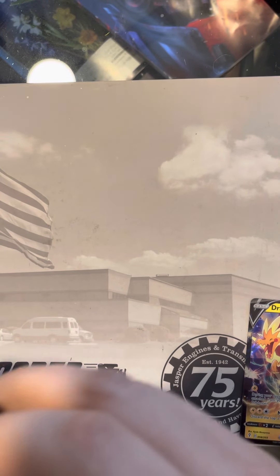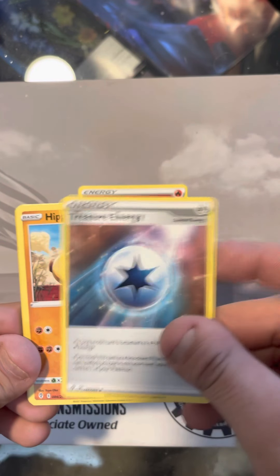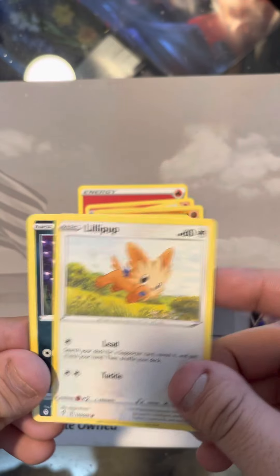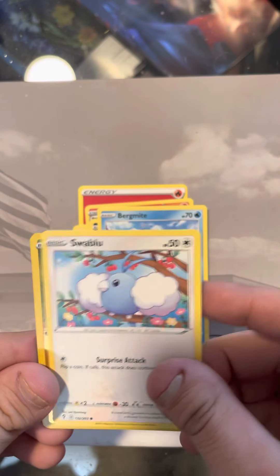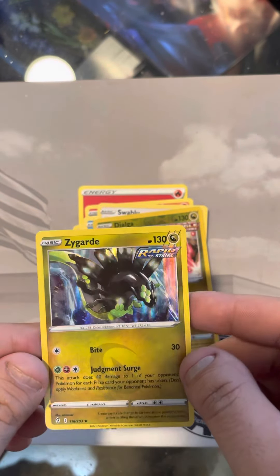Fourth and final pack here. We got a Fire Energy. Pyroar. Vigil Growth. Treasure Energy. We got a Lillipup. Nickit. Bergemite. Swabaloo. Reverse Hollow Dialga. And we got a Rare Hollow Zygarde. Rapid Strike.